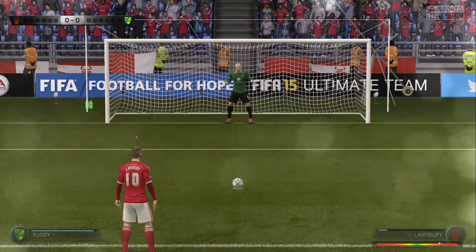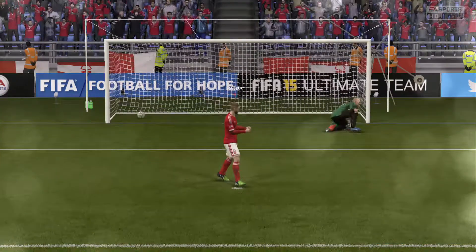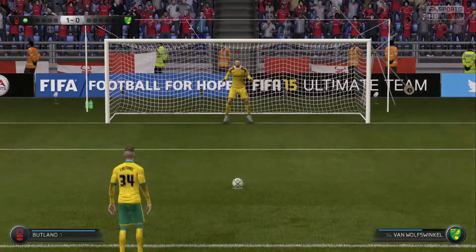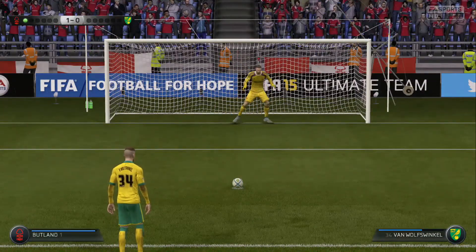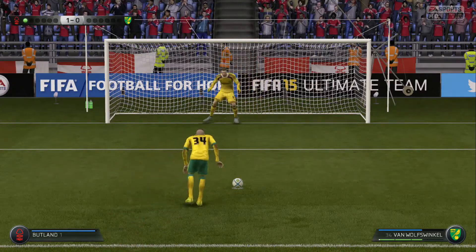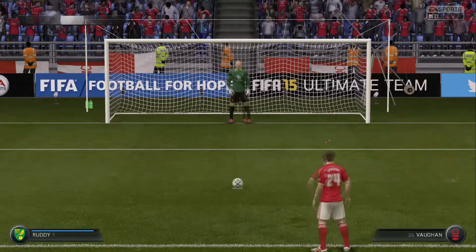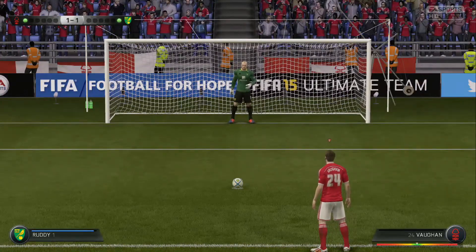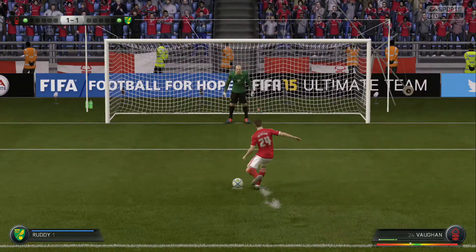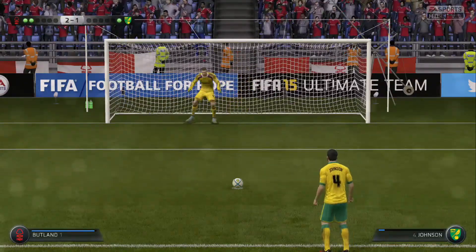First up it's Lansbury from Nottingham Forest — and it's slotted in well to the left-hand side with his right foot. And it's Ricky Van Wolfswinkel now to take a penalty. Come on Butland, you can save this. He staggers it, takes the shot — it's low to the left-hand side and we couldn't have saved that. Now it's Vaughan for Nottingham Forest — straight down the middle, to the right-hand side with his left foot. Perfectly scored penalty there.